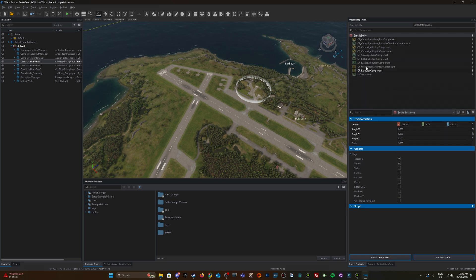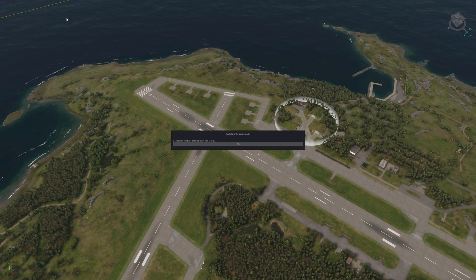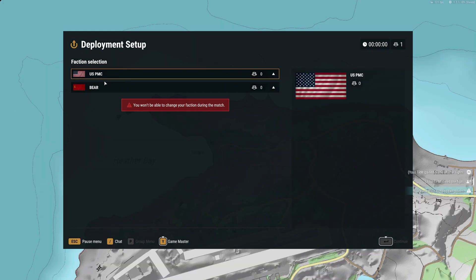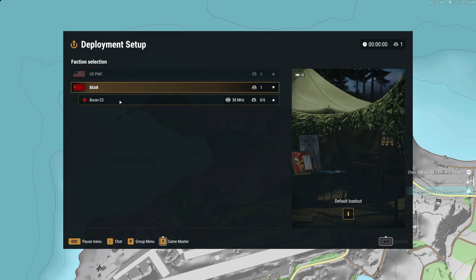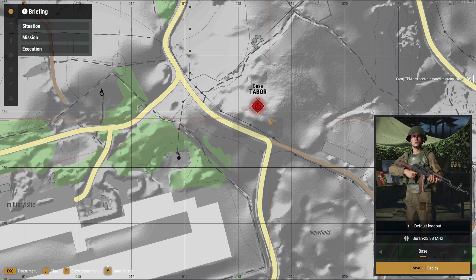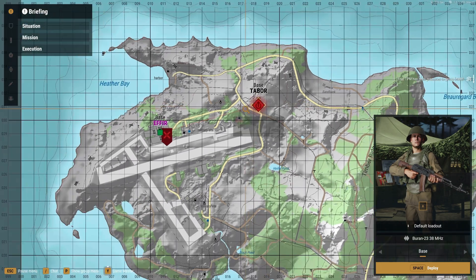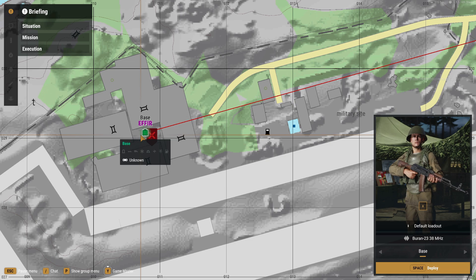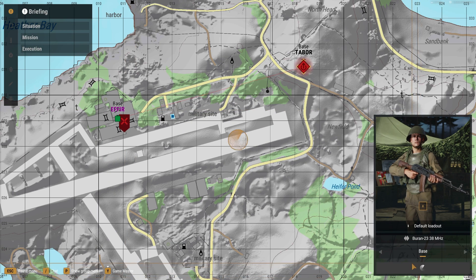Let's quickly hit Play to confirm those changes have been applied. As you can see: US PMC and Bear — those faction names from UI Info have been applied. The base is now located to the northeast from where it was previously, and this capture point has been moved between the bunkers.